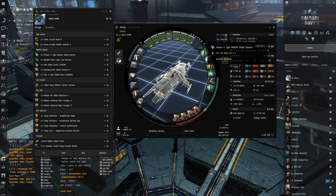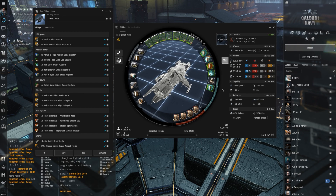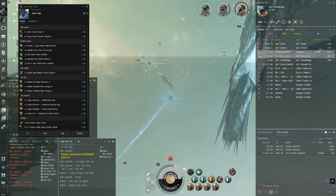We've got the Pith X-Type Shield Boost Amplifier which gives crazy amounts of extra HP, so we've got 354 HP per three seconds with this. Looking at shield boost rate per second, we've got 235.9 from both boosters combined — that's quite a lot of tank. Most of the time you don't even need to use the tractor beam to loot, it's just there for fun.